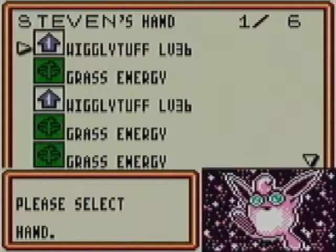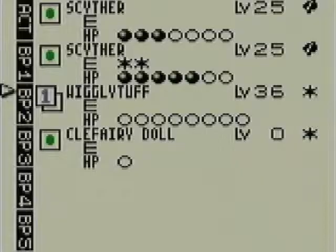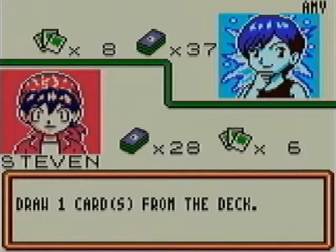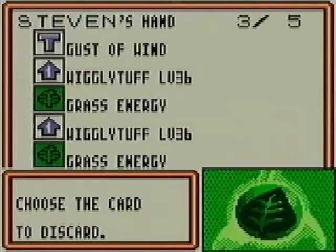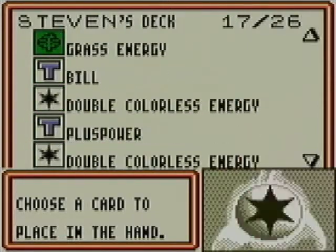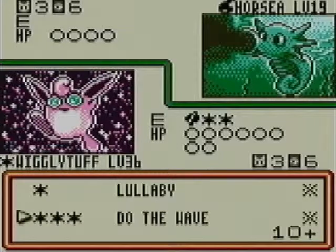Let's go ahead and throw Clefairy Doll on the bench. Put a Grass Energy on Wigglytuff. Let's get rid of two Grass Energy in order to get a Double Colorless. Now we can take care of things. Let's retreat the Scyther, bring up Wigglytuff, and go ahead and attack with Do the Wave!